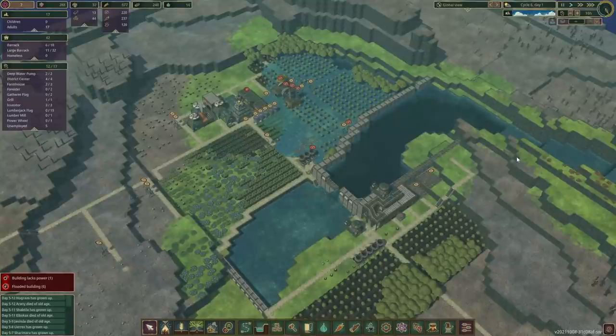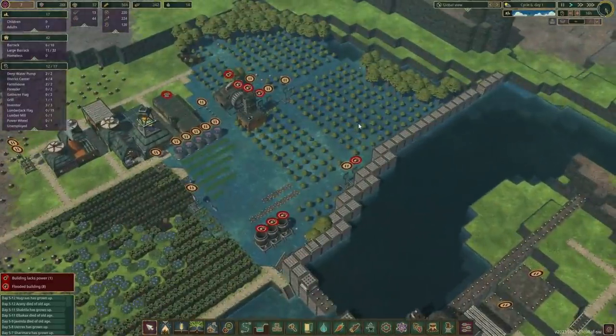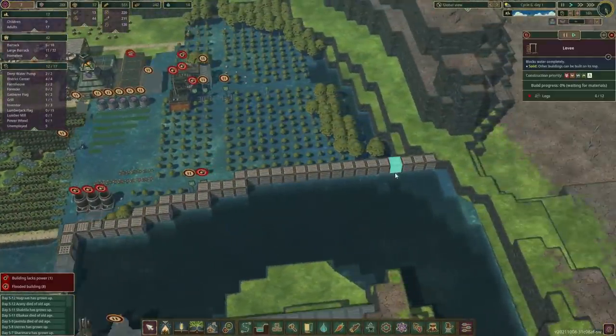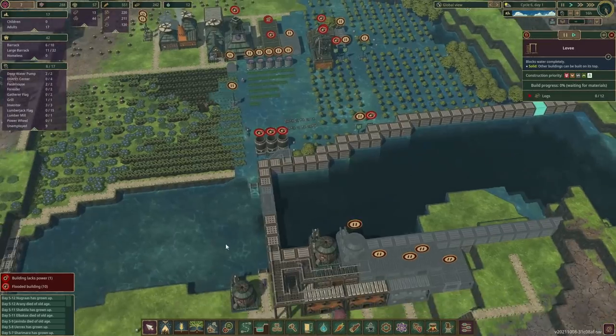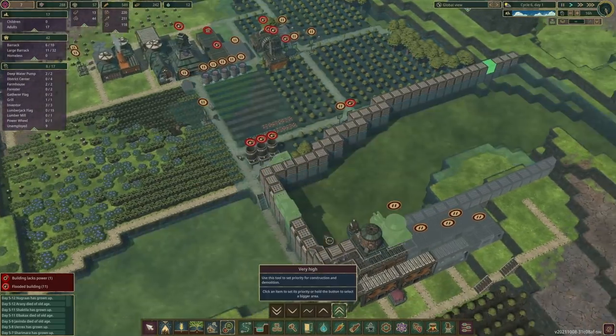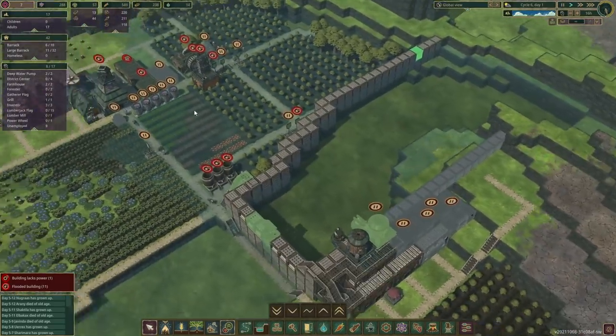Hello everybody and welcome back to another episode of our R&T faction hard mode playthrough. As you can see, we've got a bit of a flooding incident. We just have to get another levy in place. Come on builders, let's prioritize that — that is the highest priority.